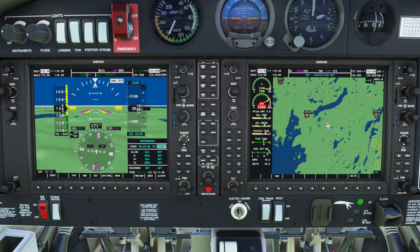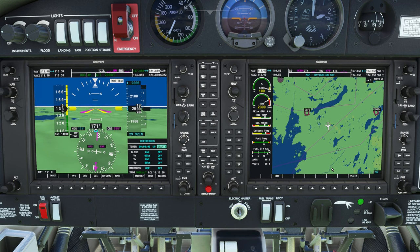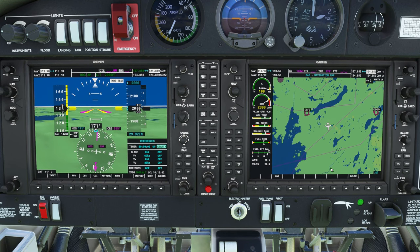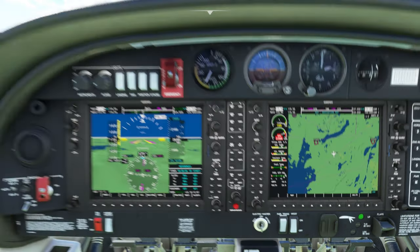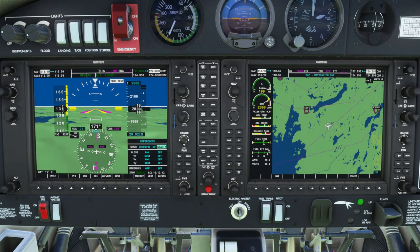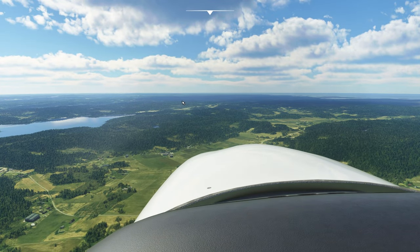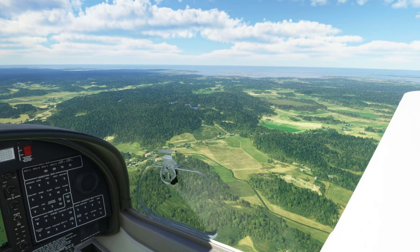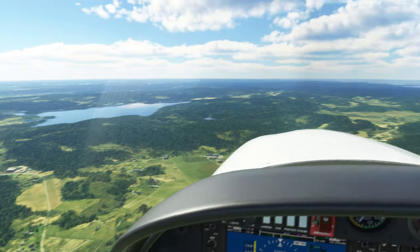I forgot to start the timer, so I cheated and looked at Google Maps to see where we're going. We are going right here to where that river has that little tiny bump — that's our town of Veggieville or whatever it's called, Vintage. That's where we're headed. If you look out here, there's that lake, so it's going to be right up in here. This altitude is clearly the best altitude for this particular bush trip — no terrain to worry about yet, we can still see everything.